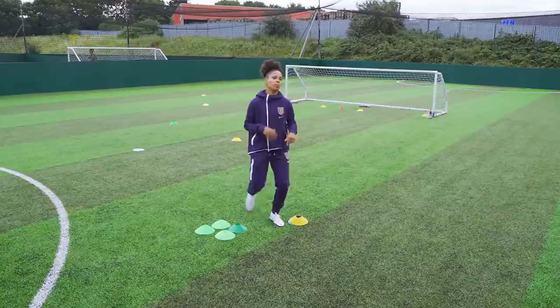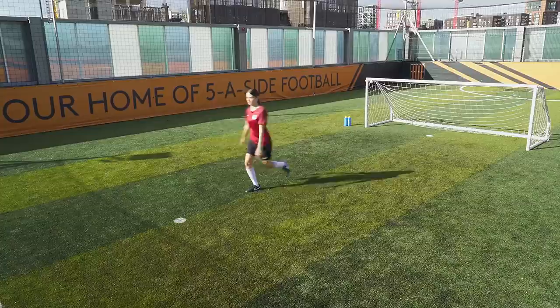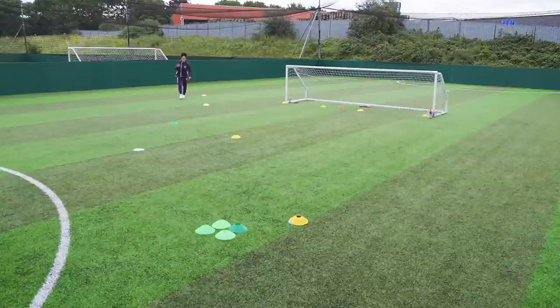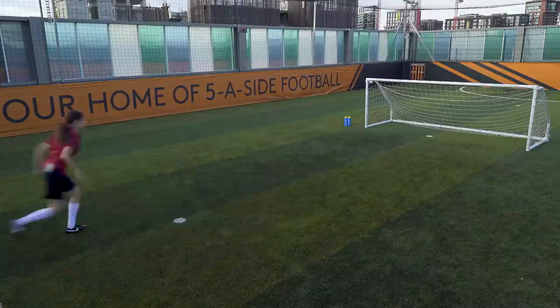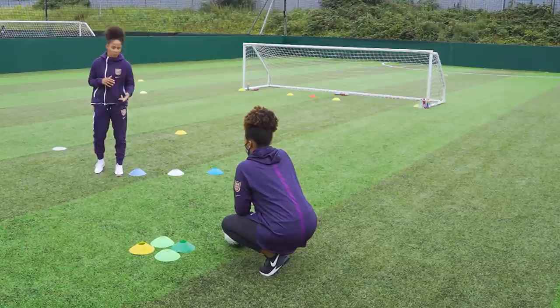We'll start with the jog, get you moving and then we'll ramp it up a little bit. Just a light jog, and then back pedal — keeping it quite light. Next one is just going to be a skip, nice and light, get your arms going. Now we'll do a side skip — push off your legs, get nice and low. Then we'll run things up with a bit of a stride: get to the cone, quick turn, another stride. High knees — really get them going.